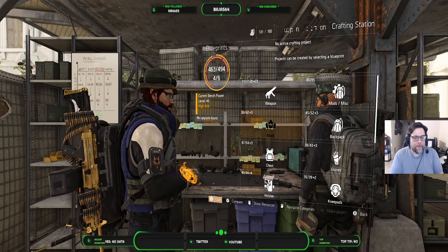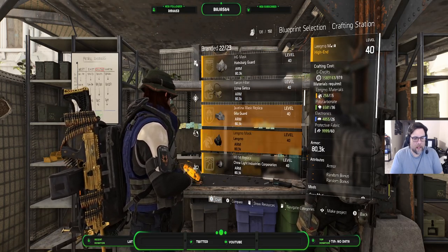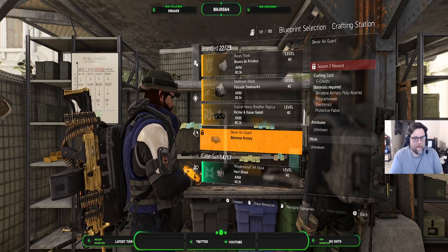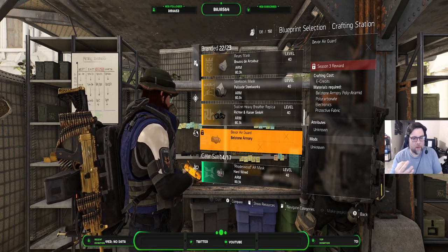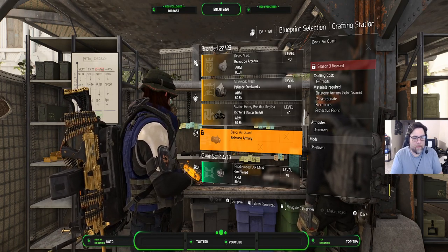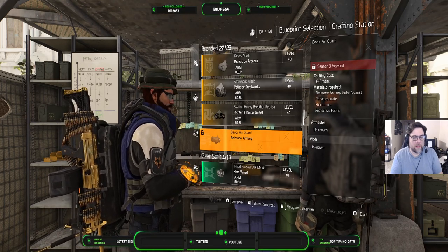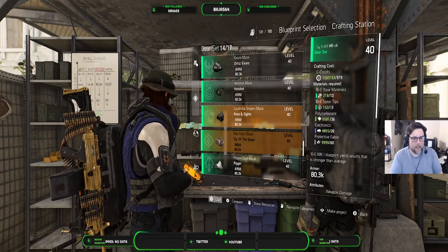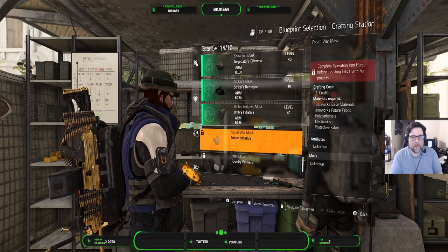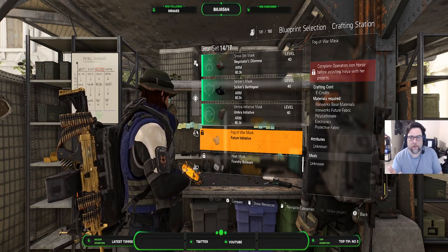If I go in here to the masks and scroll down, there's Bellstone Armory which is a Season 3 reward that I don't have. I read on Reddit that the old seasons aren't unlockable. And then going down here, Future Initiative requires completing Operation Iron Horse before assisting Anaya with her projects.